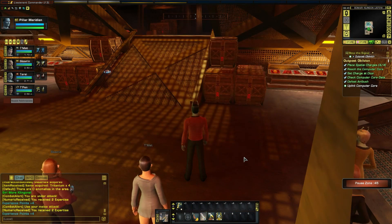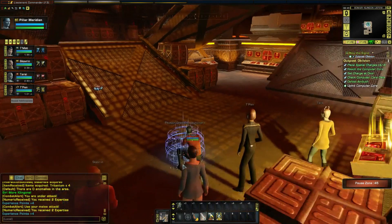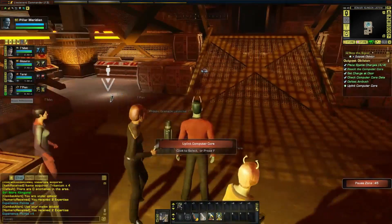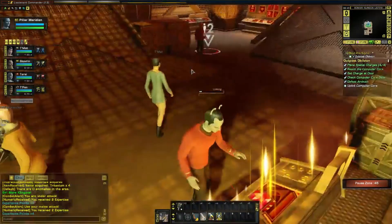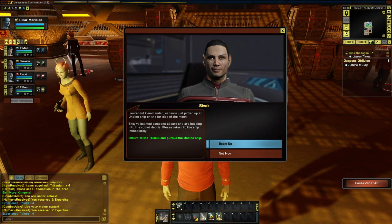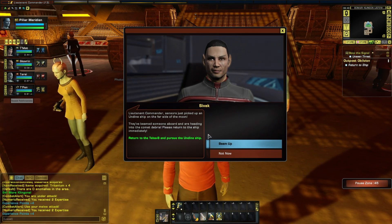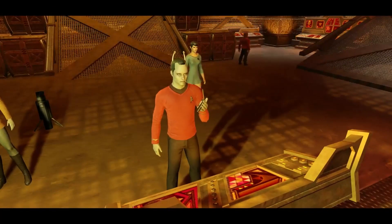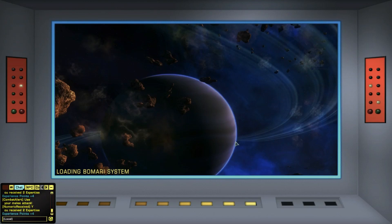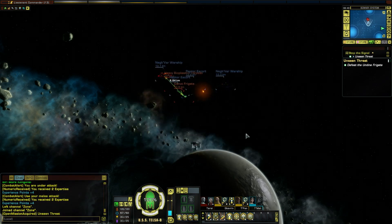This makes it more critical than ever that we get this information back to Starfleet. We need to uplink the computer core to our ship's computer - get it done. Just in case anything else comes out, I'm going to put the grenade launcher there and position crew around the corners for some flank shots. Lieutenant Commander, sensors just picked up an Undine ship on the far side of the moon - they've beamed someone aboard and are heading into the comet debris. Please return to the ship immediately. Captain, the Klingons are fighting the Undine ship - with their help we can defeat it. All right, I'll try it.